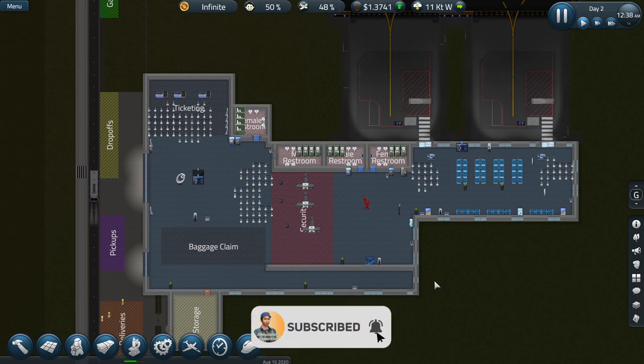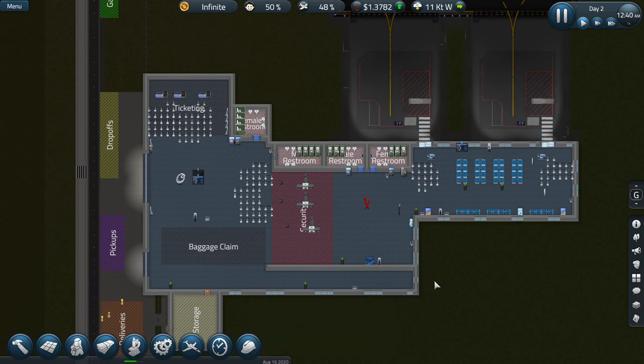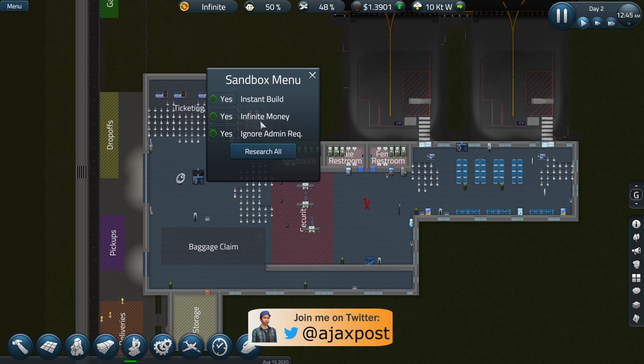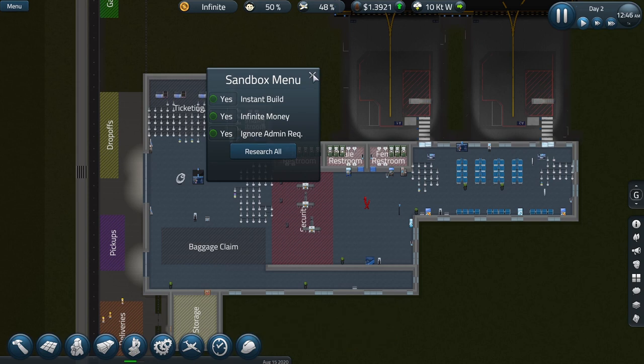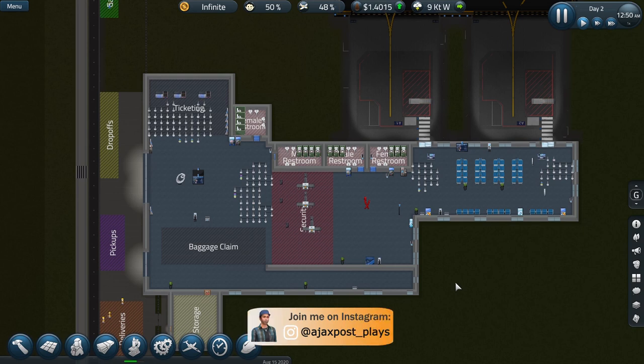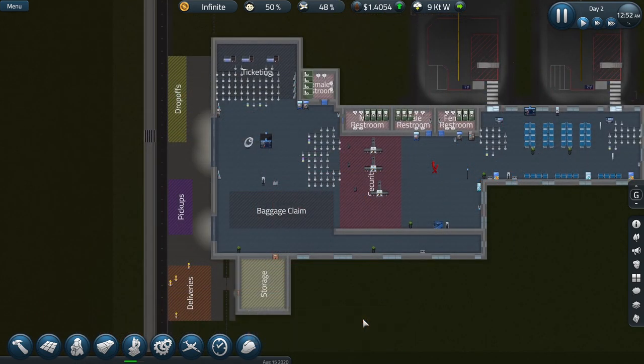This is essentially the starter airport that you can have enabled when you start a new game in career mode or in sandbox mode. I've just expanded it a little bit to make it easier to show things off. I'm running in sandbox mode with instant build and infinite money turned on, but everything we look at here will apply to whatever way you're playing the game. One thing I've not done here is turn on all research, and we'll look at that a little bit later when we look at the technologies you can research and the progression you need to make to get those tools.